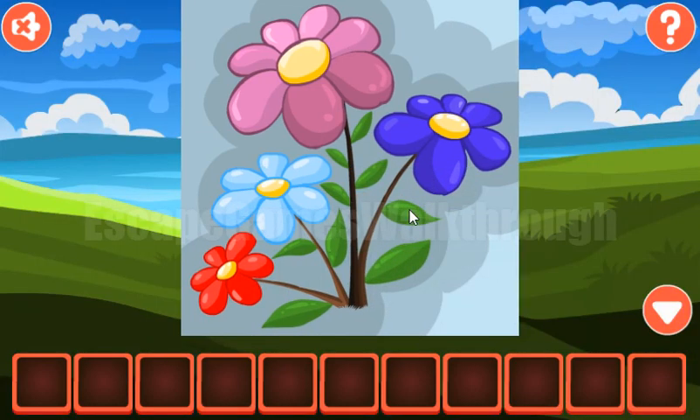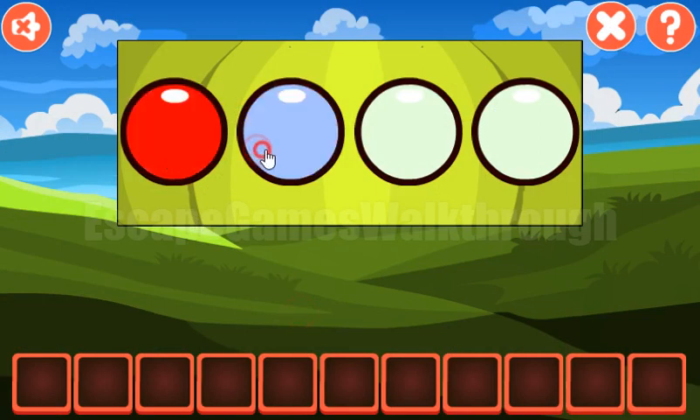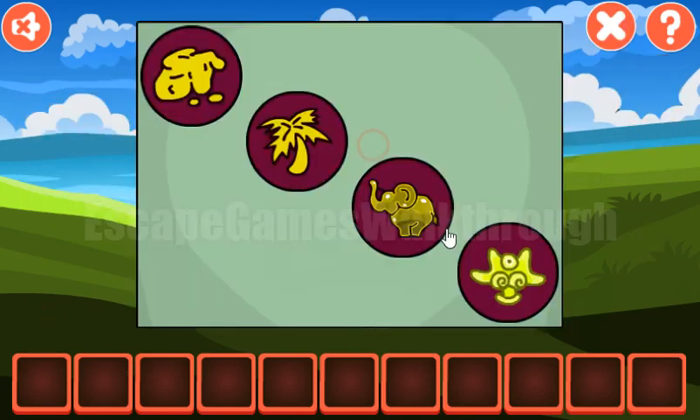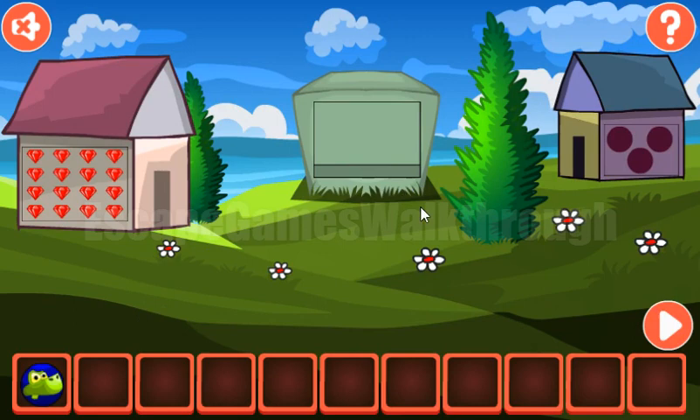We've got here the first hint — the color of the flowers. We have red, light blue, pink, and purple. We've got a scroll with a hint for different signs that we need to select here and get the first crocodile.